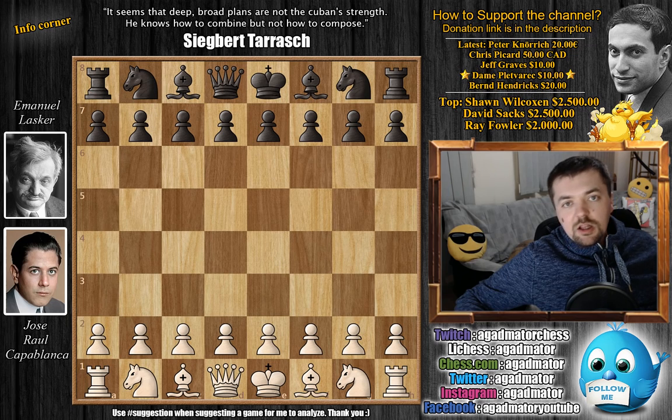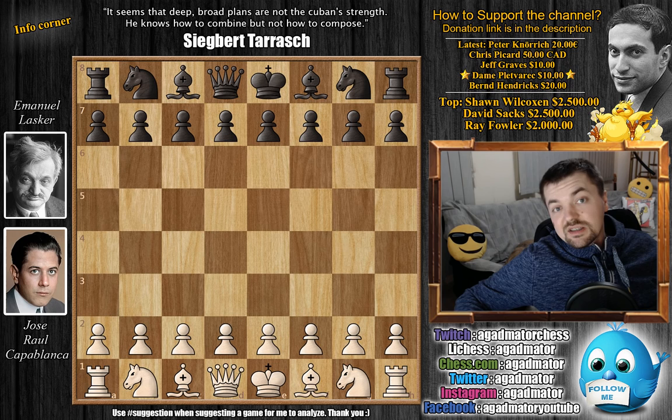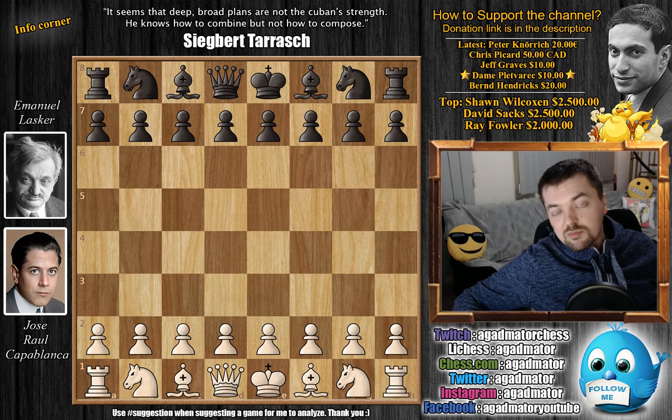Hello everyone. I hope you're all having an excellent Sunday. We are back at the Capablanca Saga and this is round four of the 1914 tournament of St. Petersburg. It's José Raúl Capablanca versus world champion Emanuel Lasker. This is the first game they ever played and it's quite an amazing game. I'm sure you'll enjoy it.